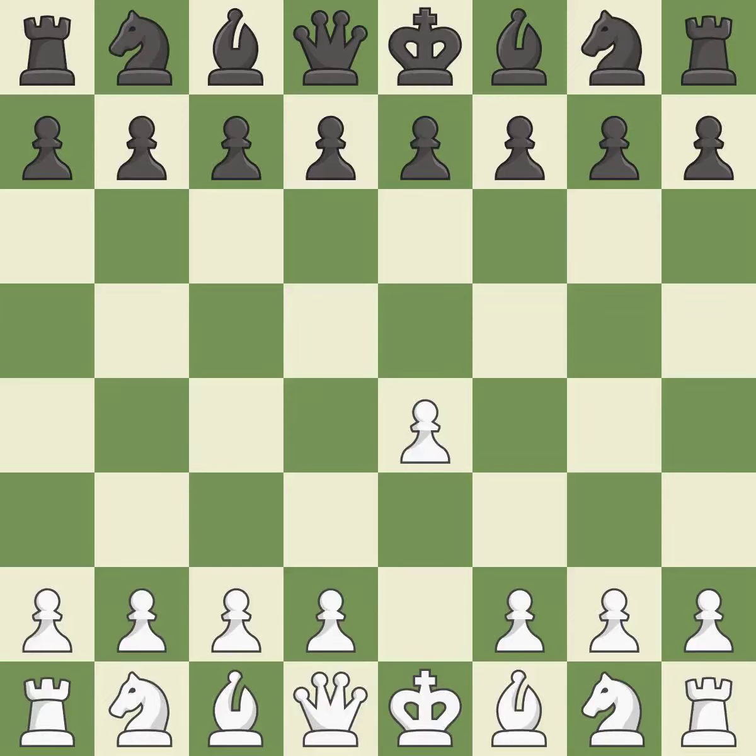Sharp games are frequently the result of starting with the king's pawn, since it dominates the center and frees up the bishop and queen on the light squares. While preparing for d5, the French Defense restricts the light-squared bishop in favor of a strong center and opportunities for counter-attacks. The center is fully controlled by d4 and the dark-squared bishop is made available.